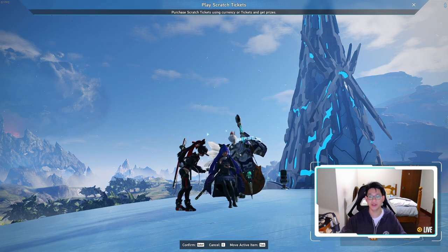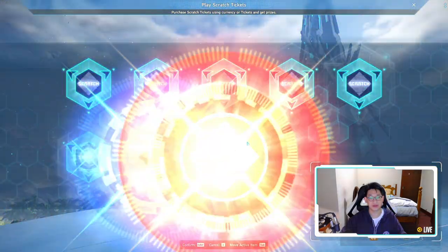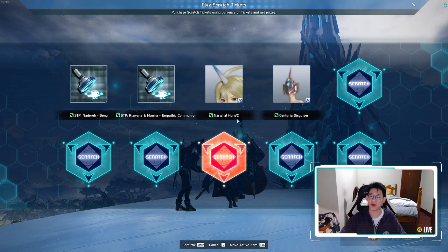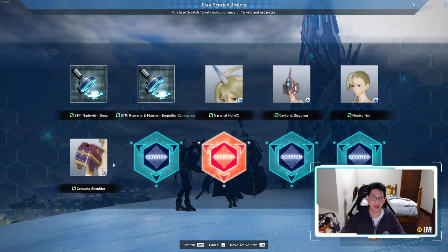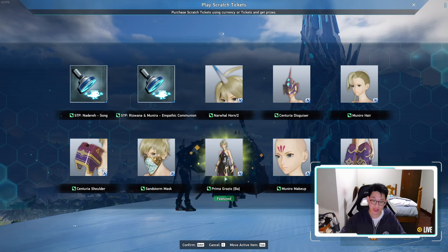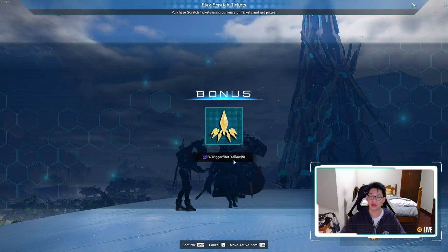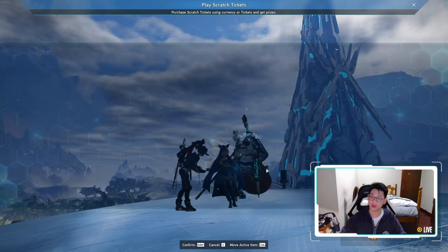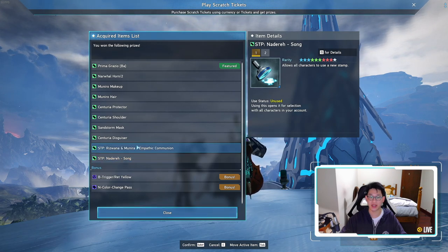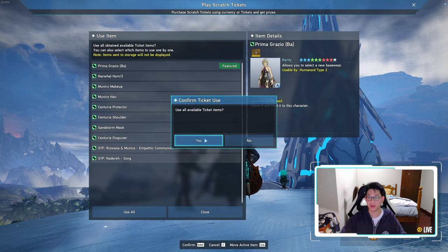So here is the first 10 pulls. We got a rainbow, very nice. We got the Narasong stamp, another stamp — good. We got Narwhal Horn, weird helmet, weird hair, shoulder pad, storm mask. Oh wait, that's the concert dress — I think that's new. Nice. And then we got the Rotem yellow triggers, which are nice. We also got the color change pass, which is very nice. Not bad. I'm actually very happy that we got a bunch of stamps.